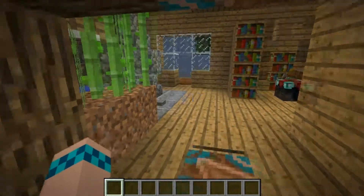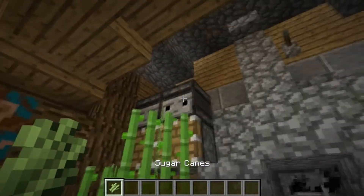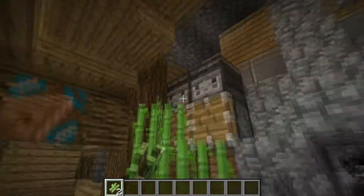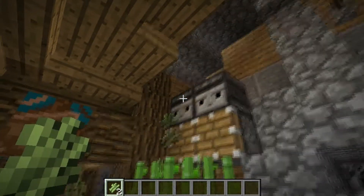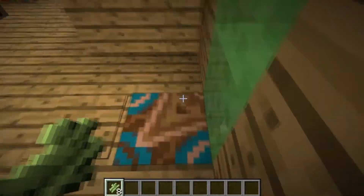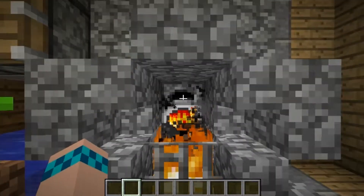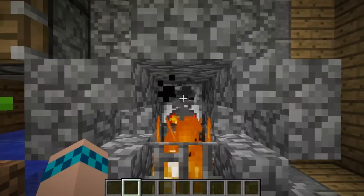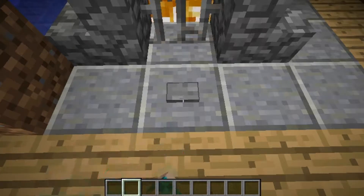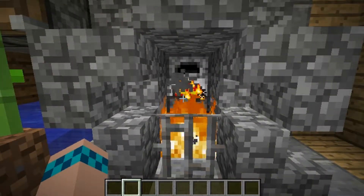Pressure plate — there we go. Over here we have a sugar cane farm. When one of them grows three tall, they get harvested and close our doors for us. After the sugar cane farm, we have our furnace — it keeps our potatoes nice and toasty. And if we press this button, that puts out our fire and puts it back on again.